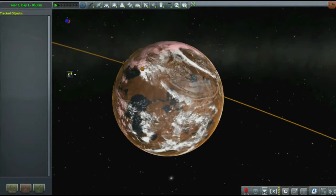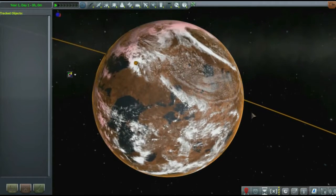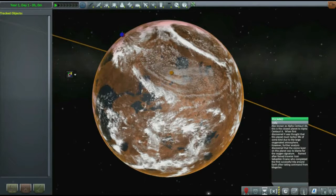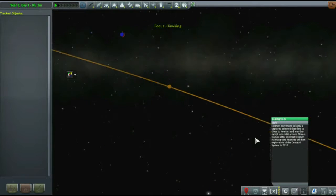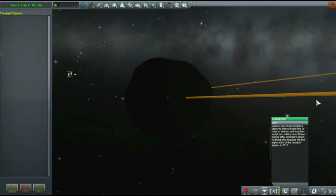This is Elcano. It's a Mars-like planet with a fairly thick atmosphere and slightly lower than Earth gravity. It gets its name from Juan Sebastian Elcano, who was a Spanish explorer who completed the first circumnavigation of the Earth after taking command of the vessel from Magellan. This little moon hiding in the dark here is called Hawking, and I guess you can name who that's named after.